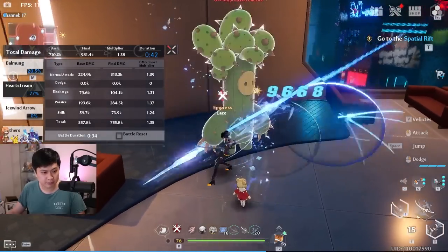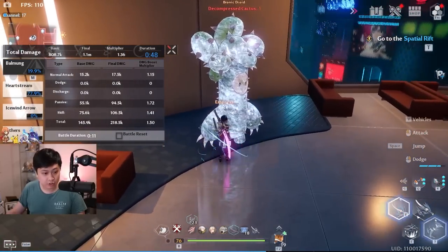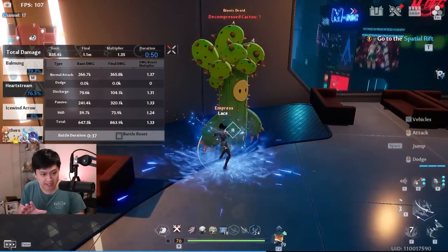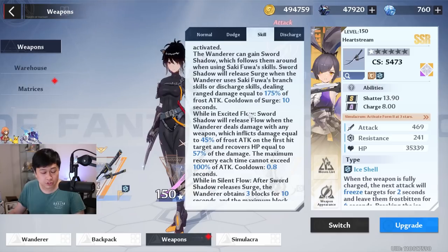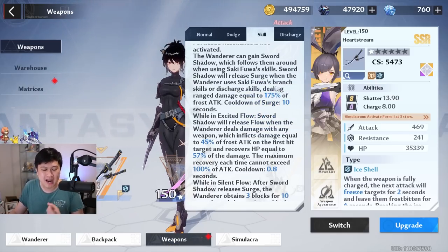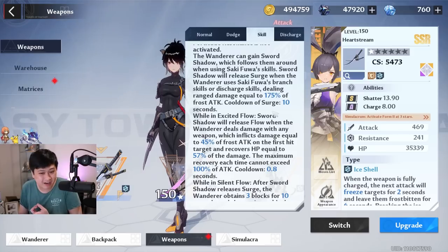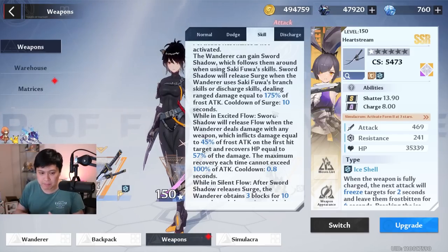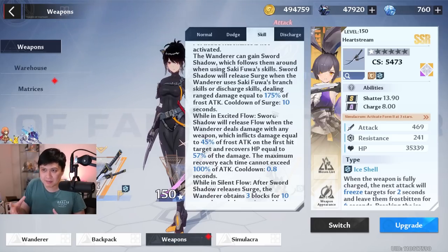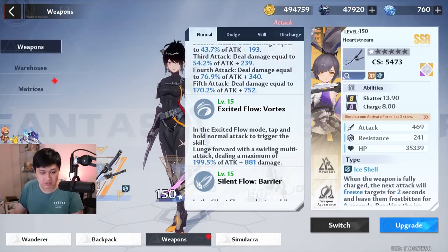You can also trigger surge by going into discharge into Saki's weapon - boom, that first big bright slash is the surge. I'll demonstrate the internal cooldown: I trigger surge, switch to Frigg, use the discharge - and you're not going to see that bright light because surge is on cooldown. Surge is one of the assumptions placed in simulations. It assumes you'll be casting surge as frequently as possible - either switching into Saki every 10 seconds or proactively going in when it's up.